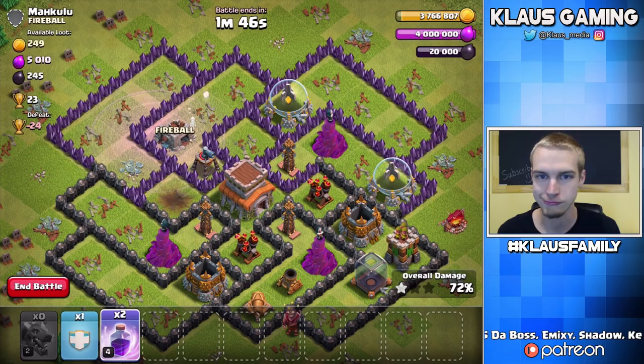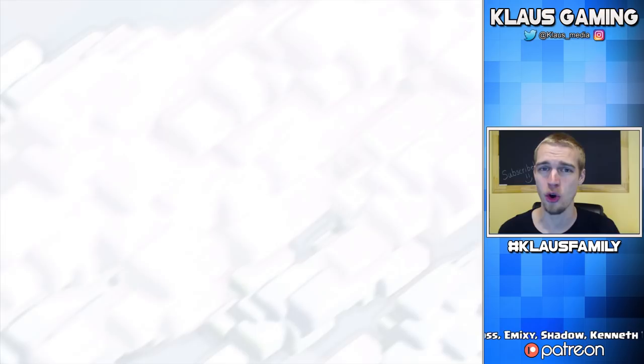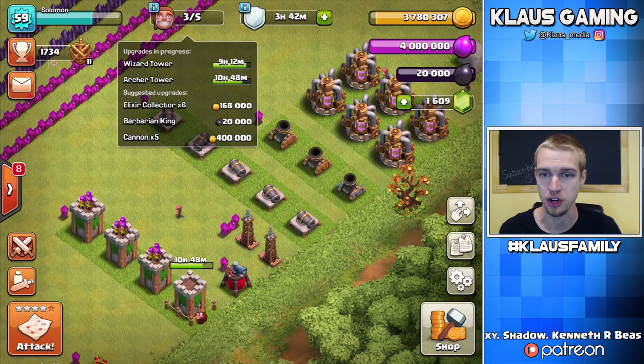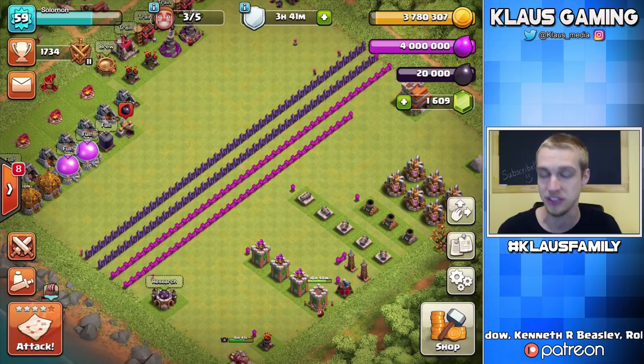That's fine — we just got a ton of gold. We have max Elixir, max Dark Elixir. That was a beautiful raid — 430,000 gold as a Town Hall 7. We finished the Clan Games too. The cheapest gold upgrade right now besides the collectors is the cannons at 400,000. So basically one raid is going to pay for a cannon going to max at Town Hall 7, which I find to be absolutely incredible.